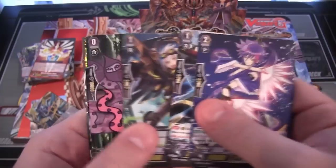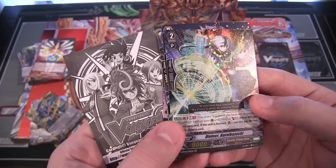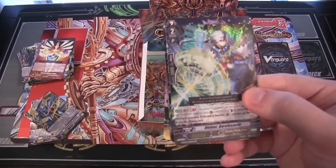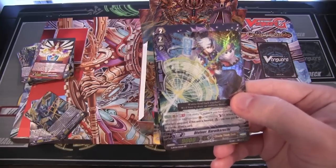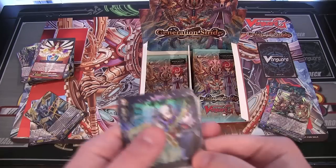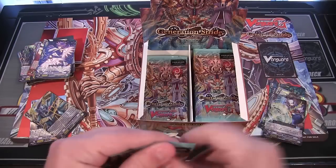There we go. And we have a double rare — Diviner Koro Kazuchi. I think that's how you say that. Another Diviner Koro Kazuchi, and another Oracle Think Tank. Man, we're getting a lot of those. No complaints here — I like Oracle Think Tank.